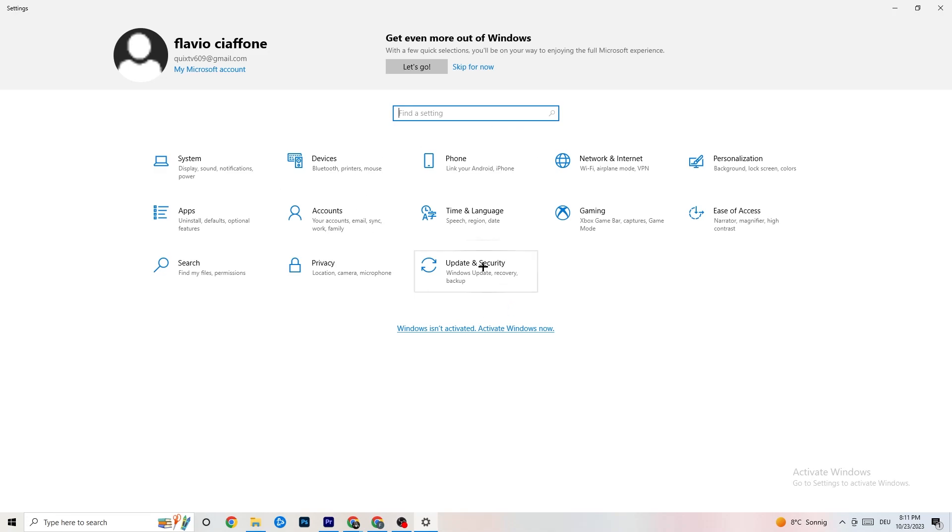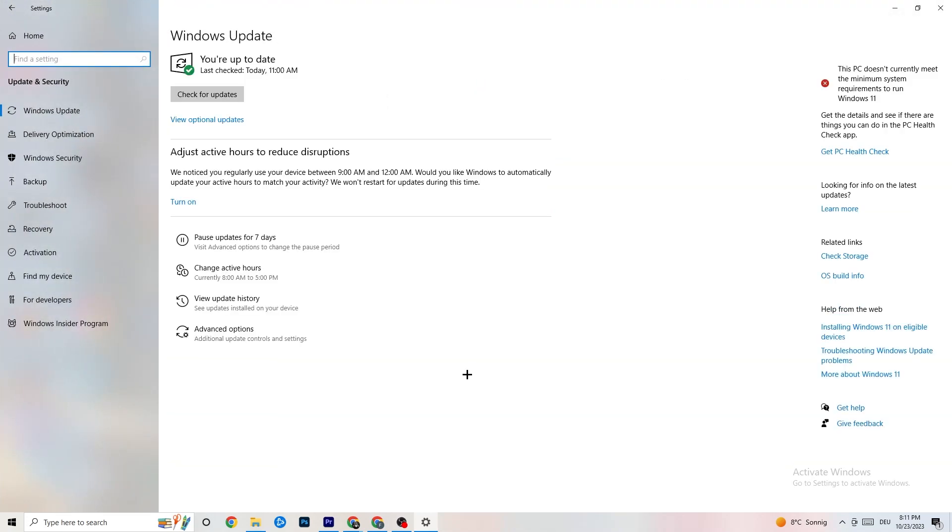Go back to the main Settings and click on Update and Security. Stay on Windows Update. I really recommend you check for updates and install the latest version of Windows — this increases your system's performance and helps with many issues. Once updated, go down to Troubleshoot.